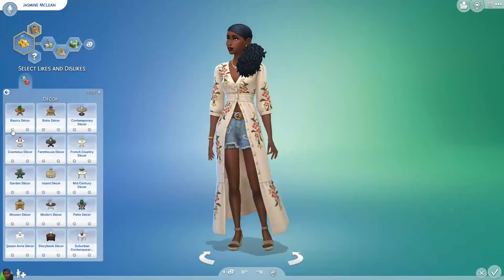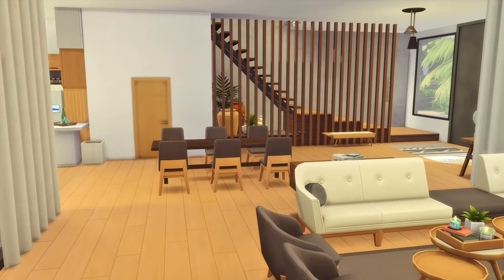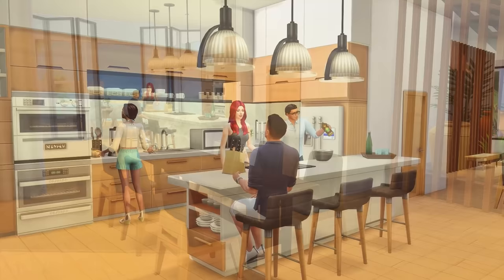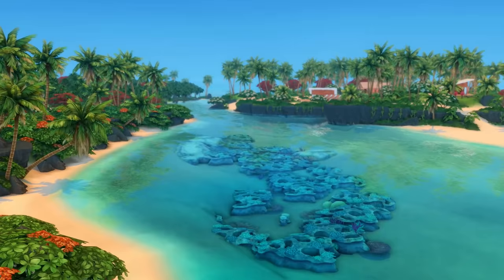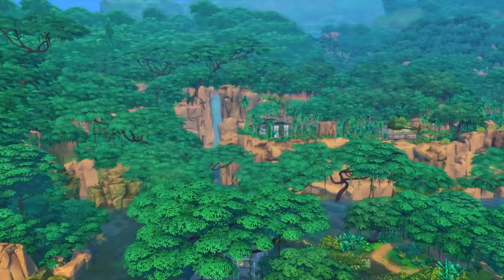Most builders choose between modern and traditional as blanket terms you can use as a basis, but you can be more specific. If you have Dream Home Decorator, you can have your Sims like a specific type of decor in CAS and filter that in build and buy mode. Note that different interior design styles can have different layouts depending on their characteristics, so do some research, especially for historical or international styles. Lastly, and optionally, consider where you're building — it could guide your orientation and the ambiance of the home.